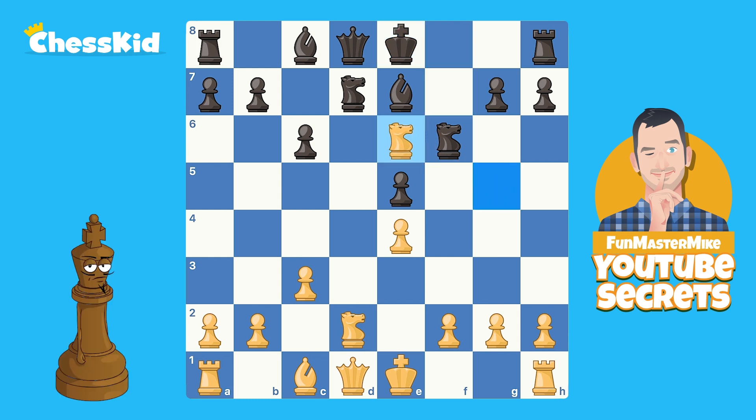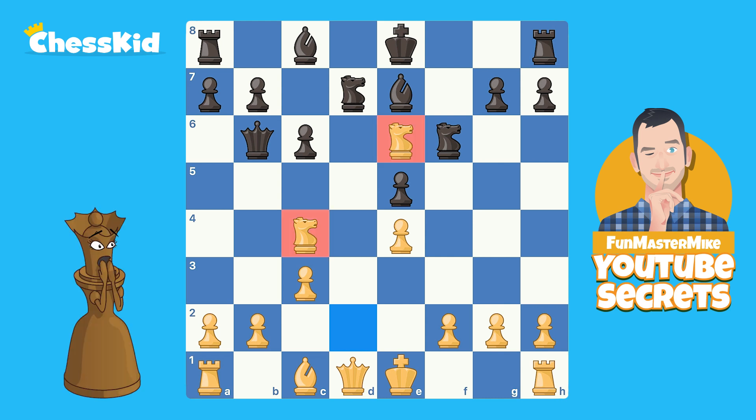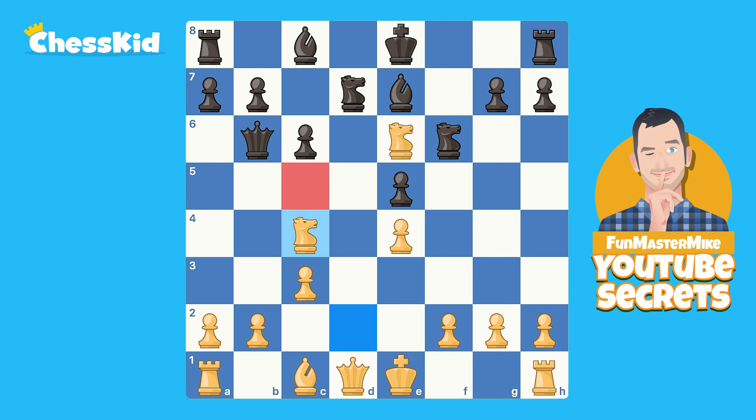Knight E6. You're thinking that's not that special — and by itself, Knight E6 is not that special. But here's why it is special: when the Queen moves, she has two safe squares. No matter which one she picks, I'm going to play the same follow-up. I'm not going to focus on the right side of the board or take a pawn — I'm going to play Knight C4. One of the most amazing Queen traps in history: this Queen is trapped by both Knights. This Knight attacks that square, this Knight keeps the Queen out of that square, and this Knight keeps the Queen out of these squares.